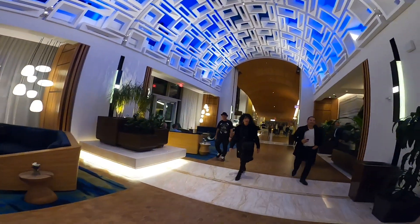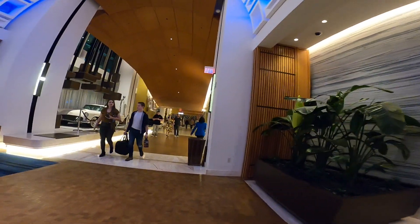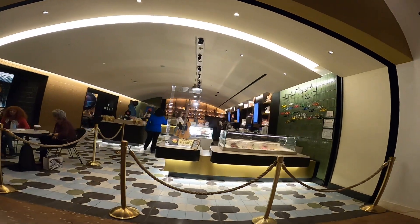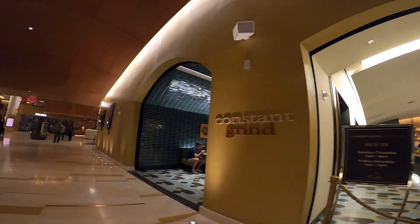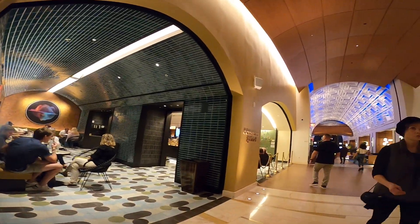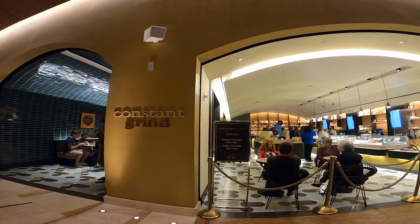Right over here to my right you can find the restrooms. Next, on my right, there is a kind of French bakery where you can have a sandwich, coffee, or fast food. The name of this place is called Constant Grind. You can come here, meet your party, have some coffee and drinks, and then keep on going to the casino.